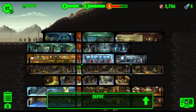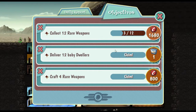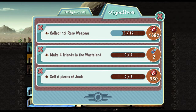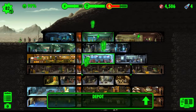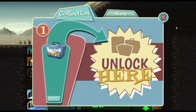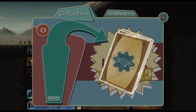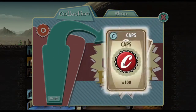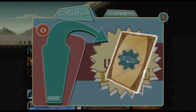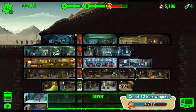We've achieved the 'deliver 12 baby dwellers' objective, so we've got ourselves a lunch box - that's great! We've got two new objectives: make four friends in the wasteland and sell six pieces of junk. Now we'll open this lunch box. We got a flamethrower - that's great - caps, shovel, food, and caps. It was worth it to get the flamethrower.